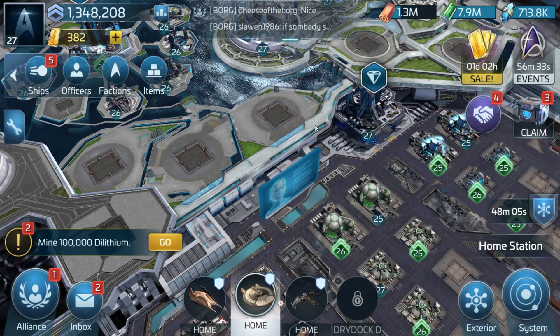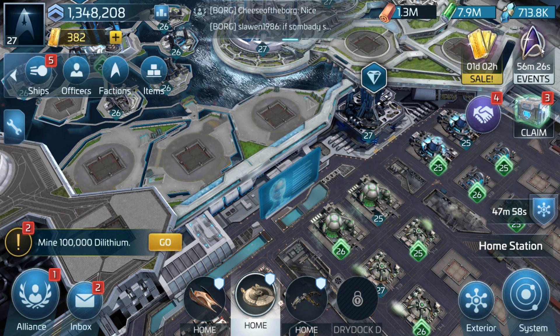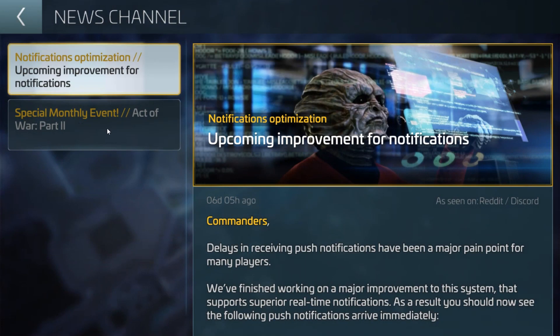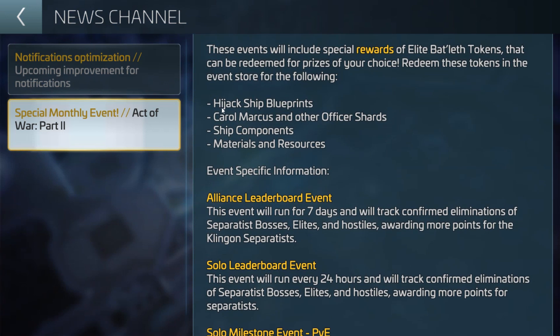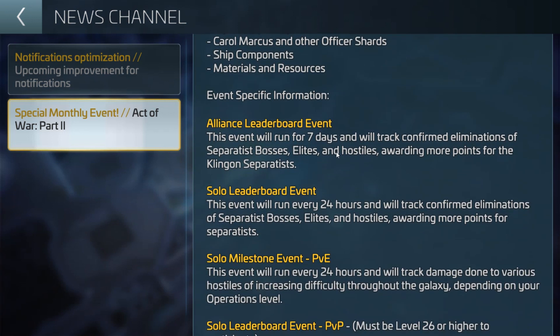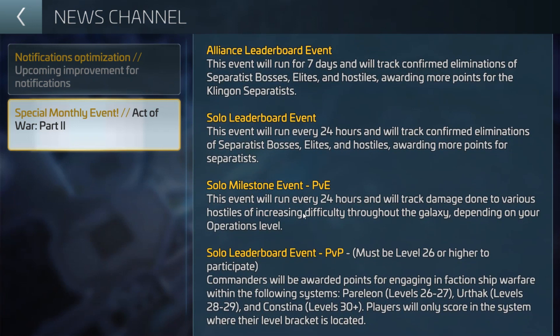If you want to get hold of these ships, it's quite simple. Players level 17 and 18, don't worry — you've got a chance of getting these. During the event, you actually get missions or target events. You get hijacked ship blueprints, carol markers and other officer shards, ship components, materials and resources. You've got the Alliance leaderboard, the Solo leaderboard, and the Solo Milestone Events PVE. This will run every 24 hours and every 24 hours it resets and you can carry on.